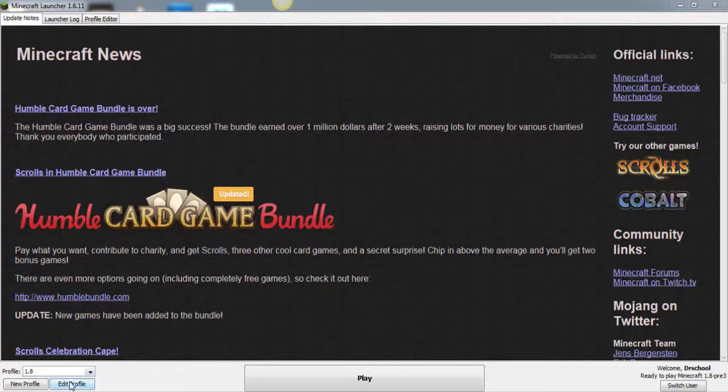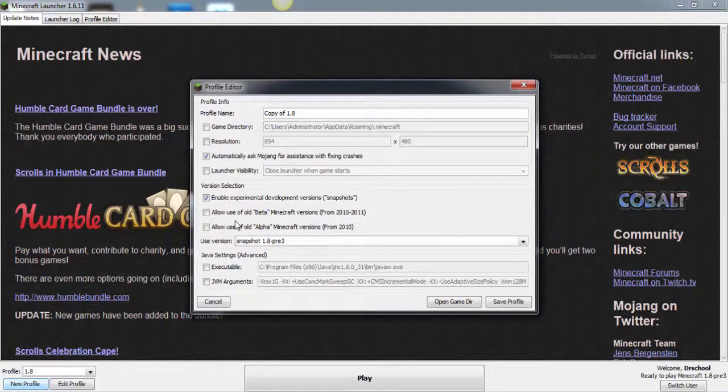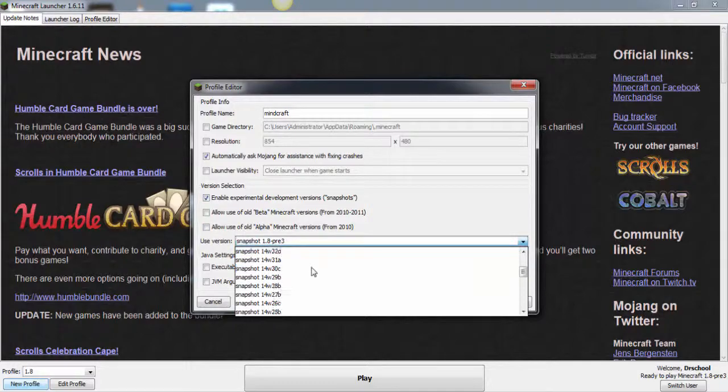Then come down here where it says new profile, and you should create a new profile. You can call the profile name whatever you want. Then come down here where it says use version, and select 1.7.10.